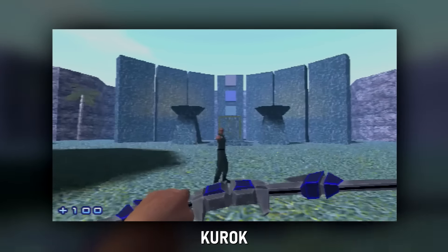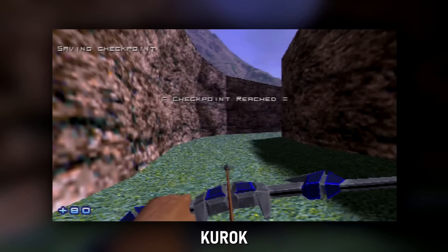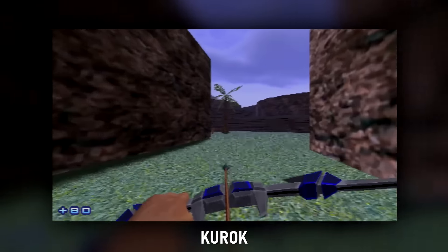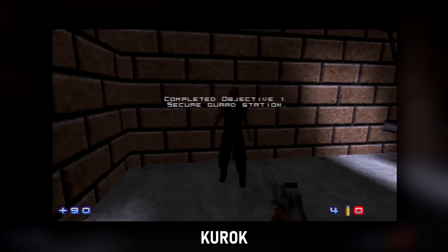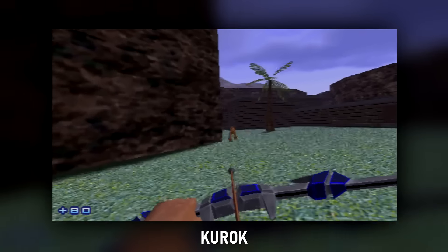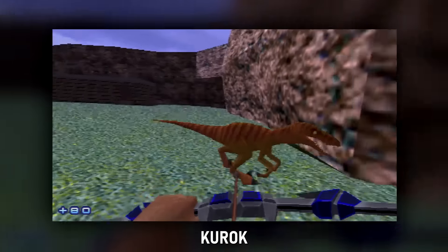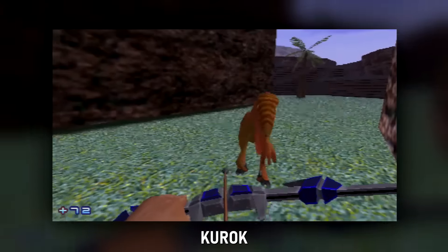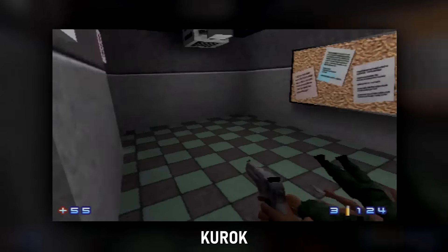Kurok: another original Quake mod — well, as original as a Turok clone can be. You've got a whole mini campaign to play through as Kurok, Turok's long-lost brother or something like that. Dinosaurs on the island. The game essentially turns into Goldeneye, so that's something.